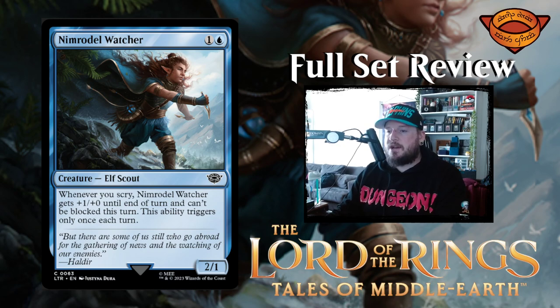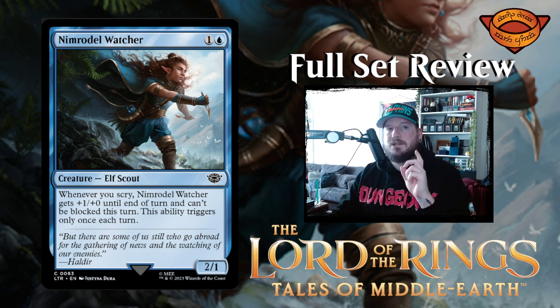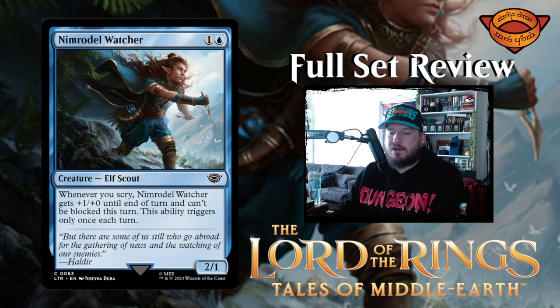Next up we have Nimrodel Watcher — one blue for a 2/1 elf scout creature. Whenever you scry, Nimrodel Watcher gets +1/+0 until end of turn and can't be blocked this turn. This ability triggers only once each turn. Interesting — it's pretty low to the ground; it's just draft chaff. It's subpar.